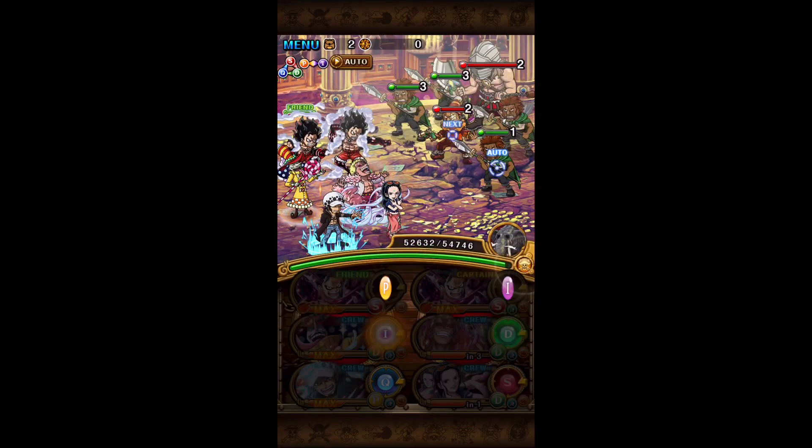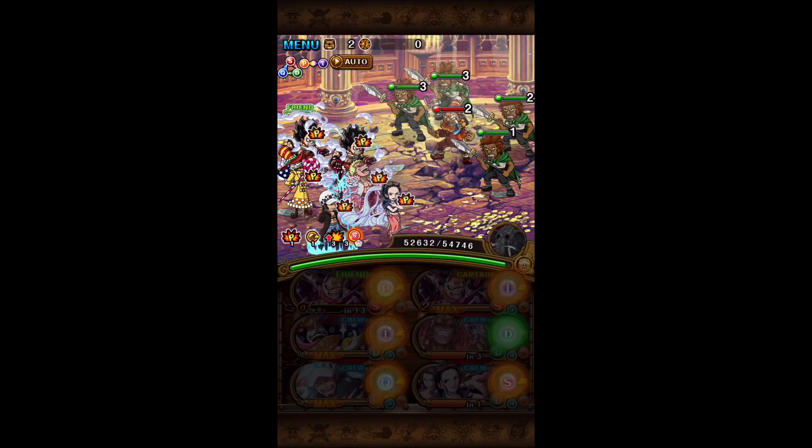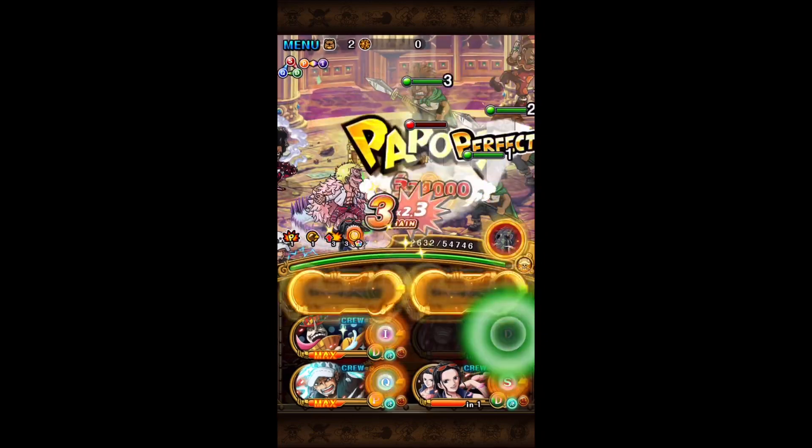On stage three, you can use Luffy's special or not — it doesn't really matter — but just make sure Dofi's special is at three cooldowns or lower and Robin's is at one cooldown or lower before finishing the stage.